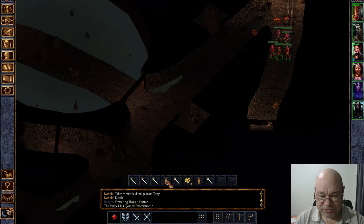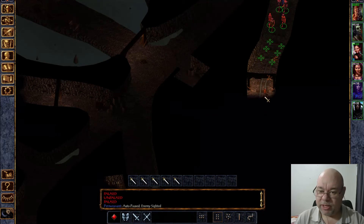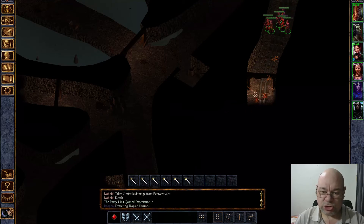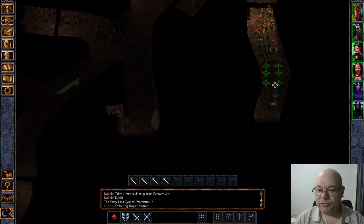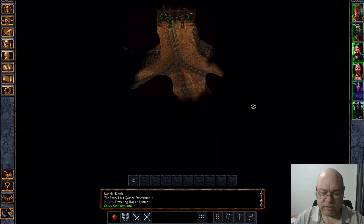Here are these vials of mysterious liquid. You only really technically need one of them, but the mayor will take all of the ones that you bring back, if I remember rightly. If not, we'll find a convenient barrel somewhere and chuck them in there later. Let's head on down to the third level of the mines.